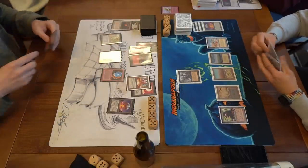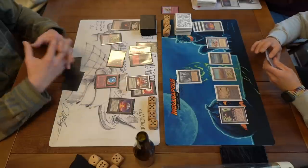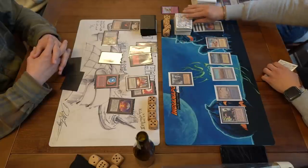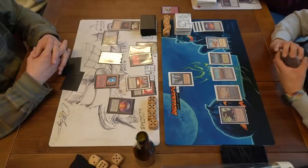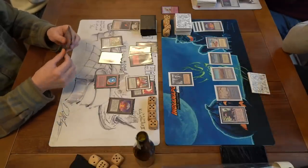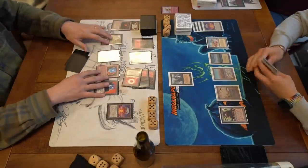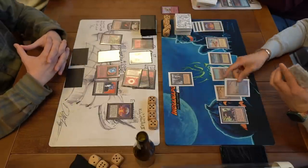Jimmy passes — not really finding what he needs. David draws what looks like a Mountain — not ideal. He attacks with the ATOG, Jimmy blocks, and David doesn't feed anything — just untaps and passes. One thing he could have done is feed the Sol Ring to the ATOG. Then there's a Mox played. What I would do personally is attack with the ATOG and if Jimmy blocks again, feed the Sol Ring to it — though now you're giving Jimmy information that you have the Mox. I would trade the Sol Ring for a Knight.